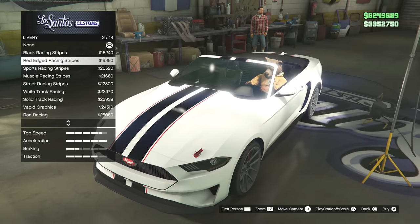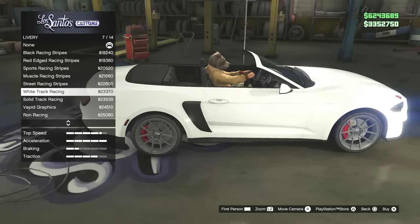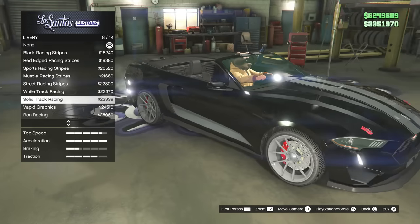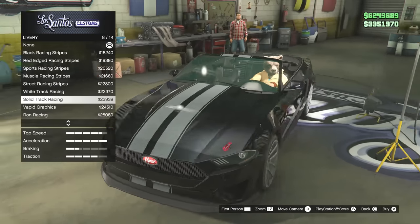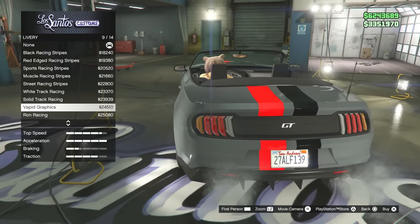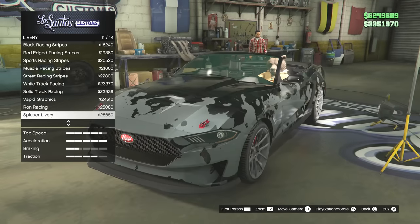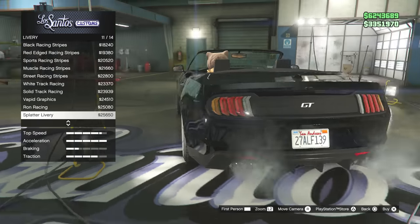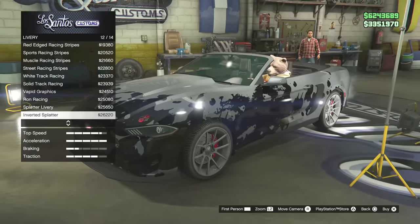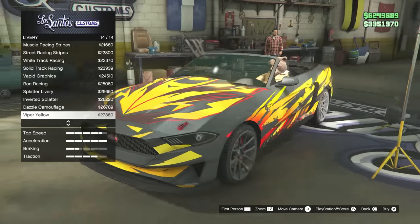For liveries, you can get stripes — many different types of stripes. My car is in white so I'm going to change that to black to see them better. It seems like every livery has stripes on it, but some have more detail. Some of them seem more like typical Rockstar-style liveries. I just noticed my bonnet has quick-release pins — yep, this seems normal in the Rockstar atmosphere.